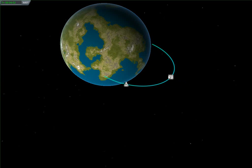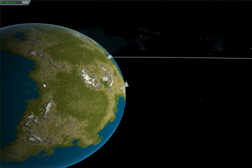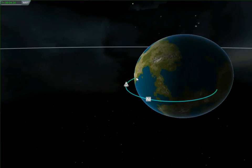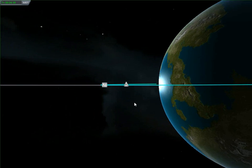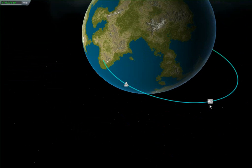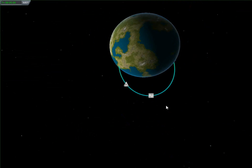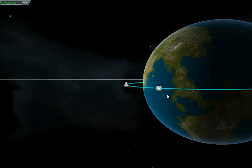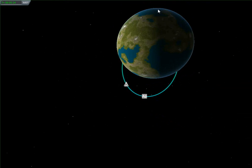You'll see here I have my apoapsis, which is my highest point, but I don't have a periapsis, which would be my lowest point. I need to get a periapsis on the other side of the planet if I want to be able to orbit it. The best way to do that without wasting fuel would be to go as close to my apoapsis as I can and then burn there. I know that when you burn at your apoapsis it has a much stronger effect on your periapsis.